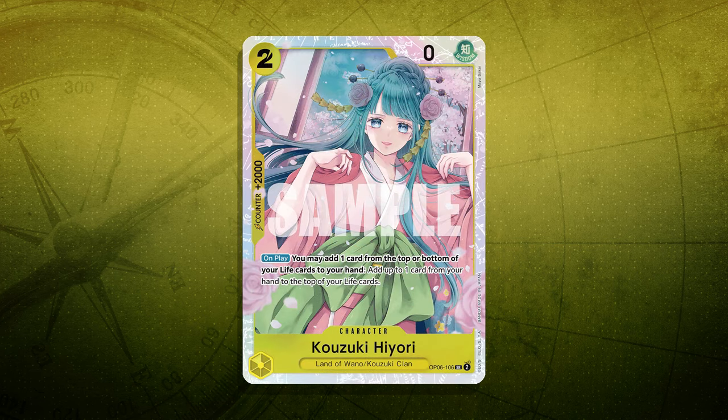Then we have Kozuki Hiyori — we've seen this card in previous sets. The 2K on-play lets you do the same thing as Charlotte, but you also get to place one card from your hand on the top of your life pile. This is super important early in the game because you can't complete the on-play effect if your life is face-up. So you have to do this when your life is face-down, making it key for early setup.